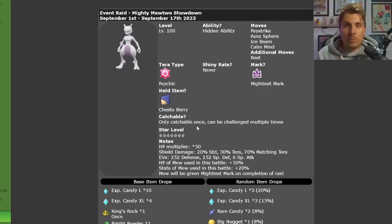It is only catchable once because it is a 7-Star Raid Pokemon, but you can go in and do multiple runs after you've caught it for the really good item drops. Unlike previous 7-Star Terror Raid events where the HP multiplier for the boss would be 30x, Mewtwo is actually set to 50x, making it that much more difficult.